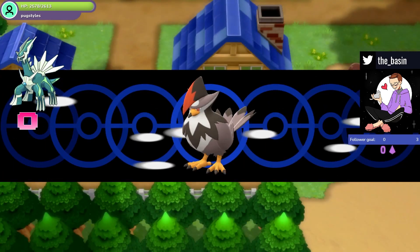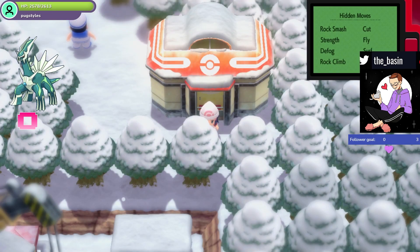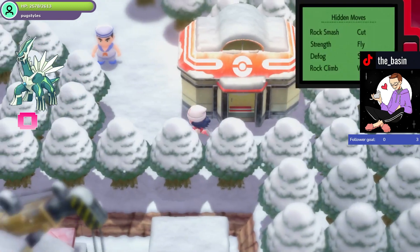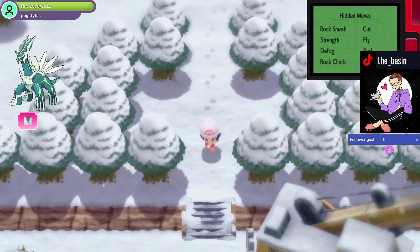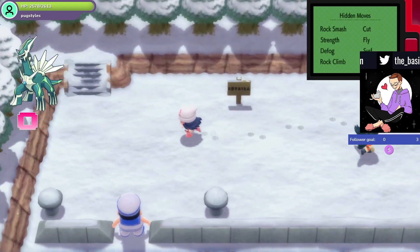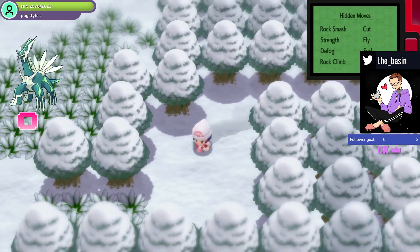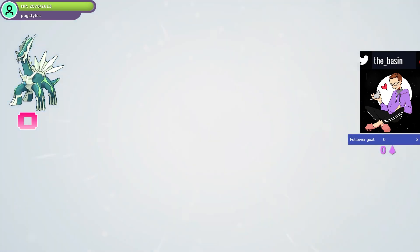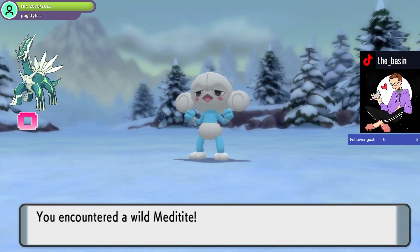Route 217 is up here near the pier, so we're going to go to Snowpoint. We're going to go find the Radar Pokémon which is indeed Swinub today. You can see if you go down here it says a lot of Swinub have been spotted on Route 217. We are not technically in Route 217 yet, which is why nothing has happened yet.